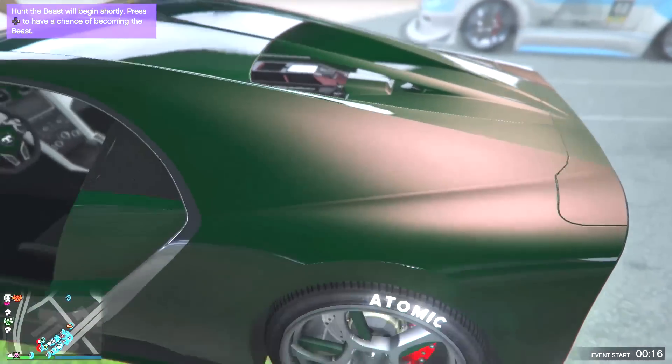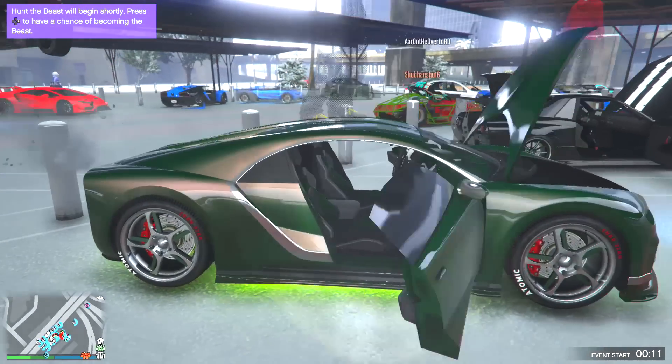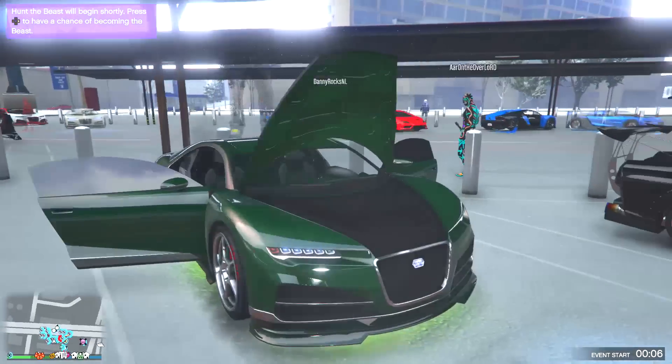Now we have this dude's green Nero — interesting pearlescent, like a brown or off-road pearlescent. Then you get the lime green, and I'm not a huge fan of the lime green — I feel like if you took that off it might be good.